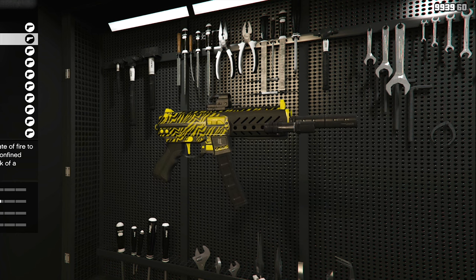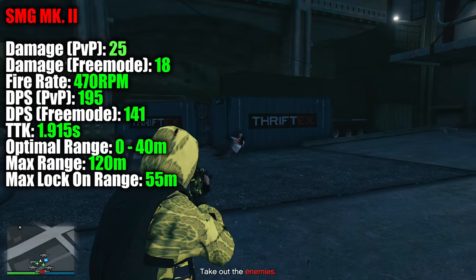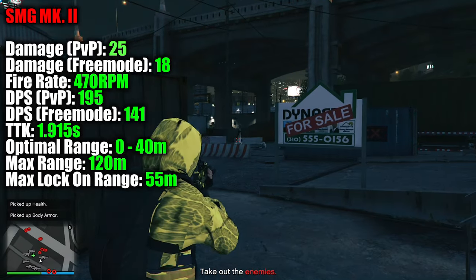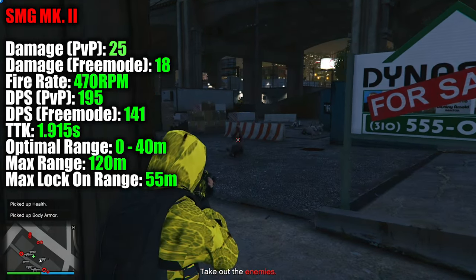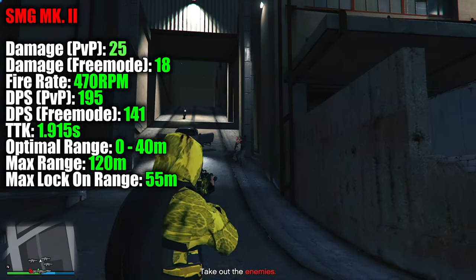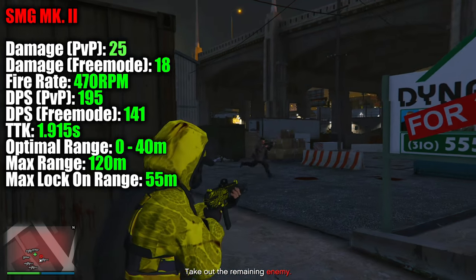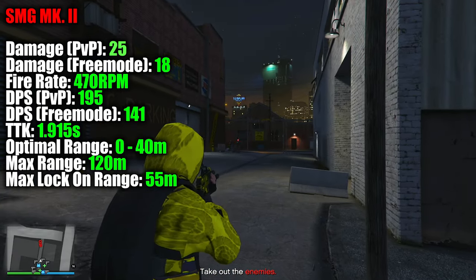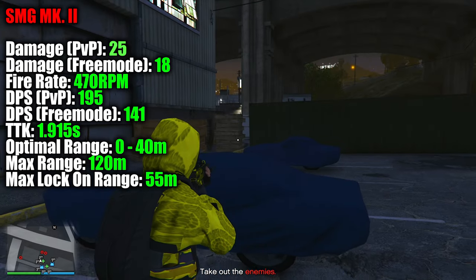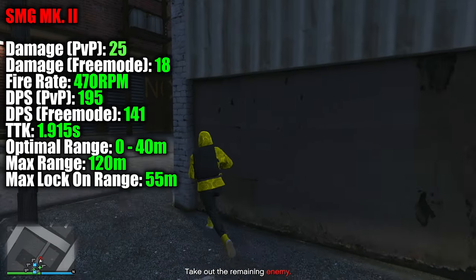Moving on to the SMG category, we have the SMG Mark II. This is a really powerful SMG with a base damage of 25 and a free mode damage value of 18. It also possesses an ultra-high 470 round per minute fire rate, giving this weapon a DPS value of 195 in PvP and 141 DPS in free mode. You're looking at just a 1.9 second TTK on players and enemies in GTA free roam. The only SMG that edges out the SMG Mark II in TTK and DPS is the Combat PDW, but that weapon has slightly higher recoil, lower accuracy, and a lower fire rate. The advantage the PDW has over the SMG Mark II is its 100-round capacity magazine. Both of these SMGs have an optimal range of less than 40 meters, with damage drop-offs at ranges between 40 and 120 meters, and both have a lock-on range of 55 meters.